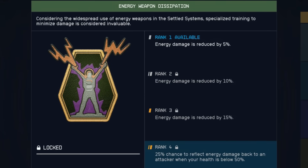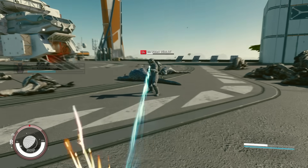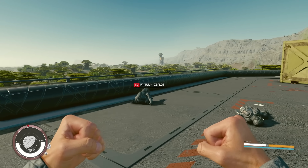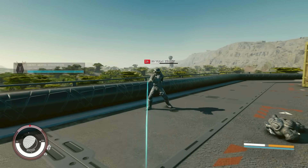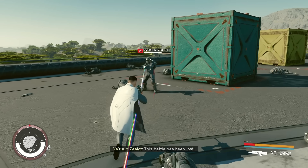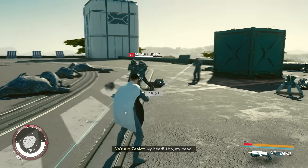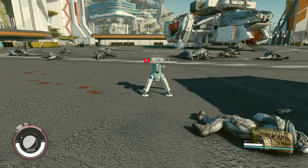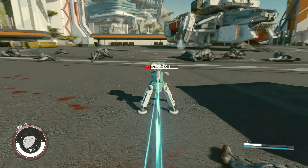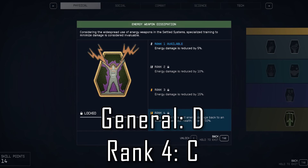Energy Weapon Dissipation is another pretty boring skill. The first three ranks simply reduce the amount of energy damage you take, but the rank 4 perk is actually kind of interesting. When you're below 50% HP, you have a 25% chance to reflect back any energy damage you take. This is remarkably effective against targets with low HP pools, as they can typically kill themselves within 3-4 reflected shots. The caveat is that you need to keep yourself perpetually below 50% HP. It also seems that some enemies appearing to deal energy damage are in fact not — such as laser turrets — and you won't be able to reflect damage at them. Overall this skill still kind of sucks, especially ranks 1 to 3. The rank 4 perk is C tier, but the skill overall is still D tier.